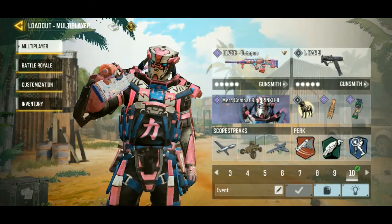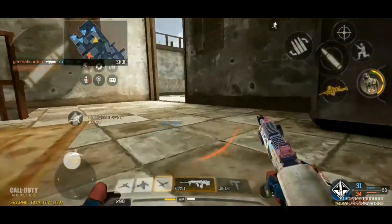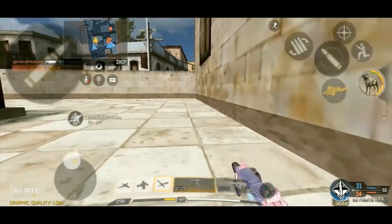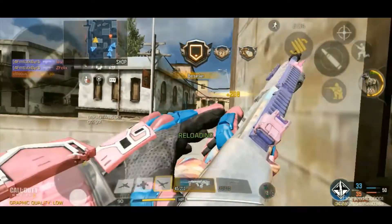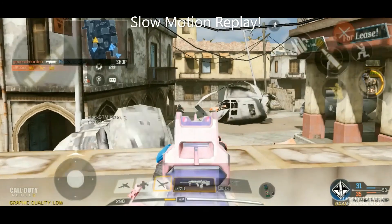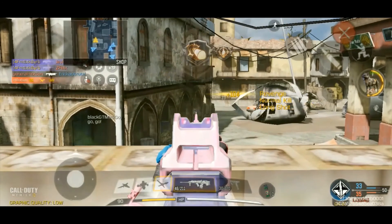Now we're jumping into some bonus highlights. In a different match, I was challenging a guy long range, crouched down so he wouldn't get me. I wanted to turn the corner to try to get him from another angle, spotted this other guy, and then peekaboo — somebody else shows up. Let's watch that again in slow motion. There you go — peekaboo kill, lucky shots there.